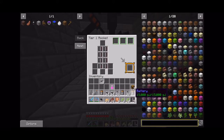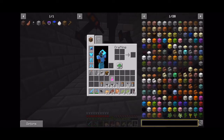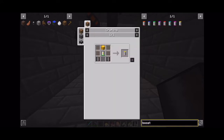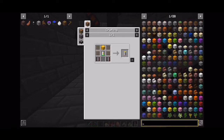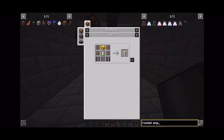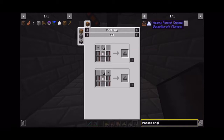So we go like this — we have an extra of this, this, and this — and then we need a booster. Where's tier one? Oh dear, that is expensive. It's a rocket engine — heavy rocket tier one rocket engine core. Okay, so we need an oxygen vent, a tin canister, flint and steel, a button, and heavy duty plates.